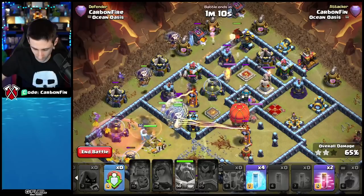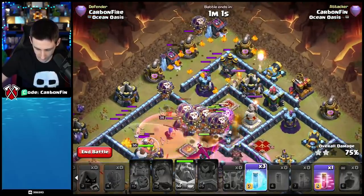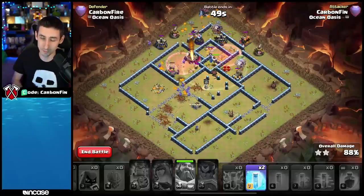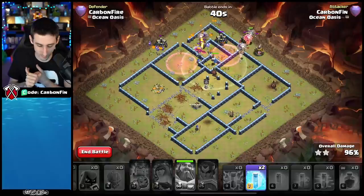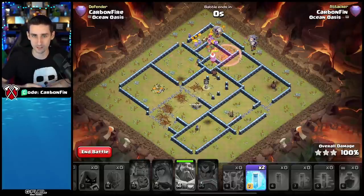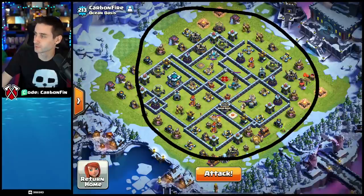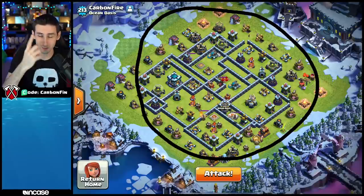Drop a balloon and minions to start cleaning up edges. The balloons start coming in. Send the lalo flying across the base — minion, balloon, stone slammer, more minions cleaning up. Drop a lava hound, another hound. Drop the grand warden — seven balloons, some minions for cleanup, 42 percent. Pushing through; town hall is frozen, drop headhunters. Pop the warden ability, drop another hound, drop a rage into the core, freeze the top side — the dragon takes down the queen and heads toward the RC.